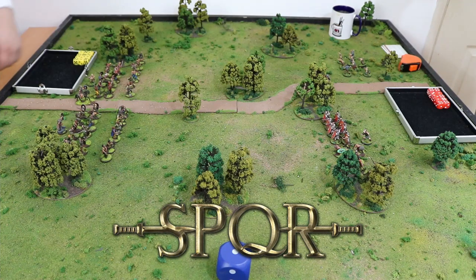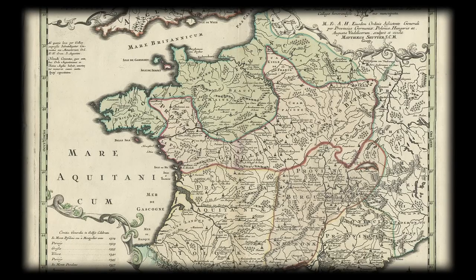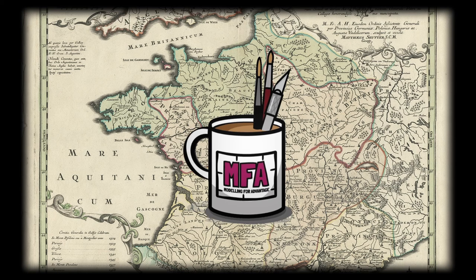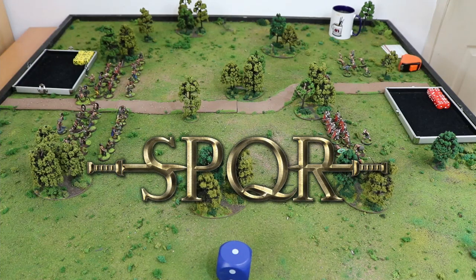Hello and welcome. I am the Restless Kaiser and I am over here. And I'm Johnny B, and I'm over here. But together we are Modeling for Advantage. Here we are — SPQR campaign mission number three.